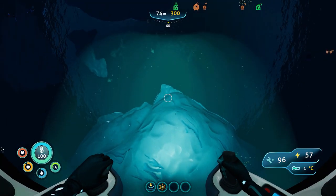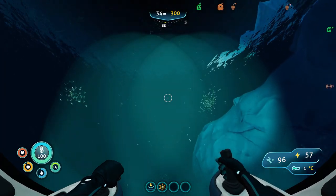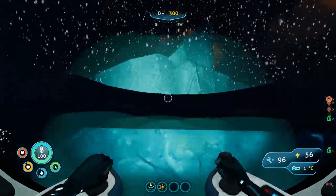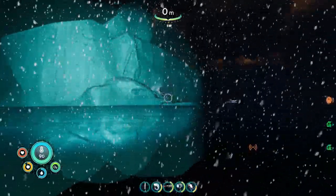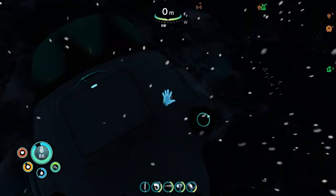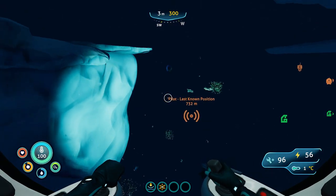We may have to wait until daybreak before we can actually find this — it can be a little difficult to find even when you know what to look for. That is definitely a major iceberg, but I don't think that's the one we're looking for. Let me pop out and take a better look. I don't see the greenhouse up there, but I see some lights and an archway with a light stick on that ice floe — that looks like a very good candidate.